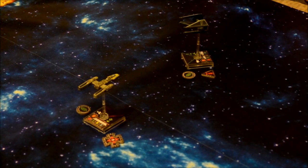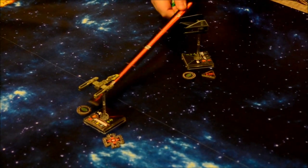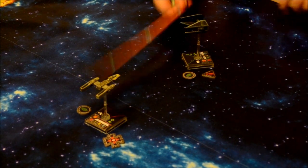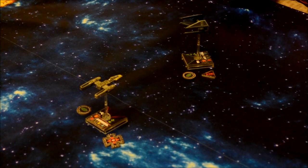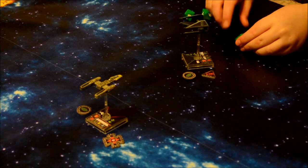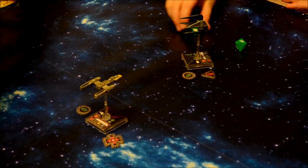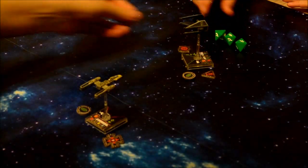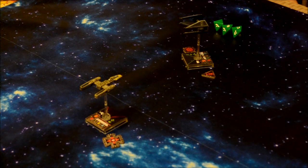My Y-Wing can attack — I've got two attack normally, but at range one or two I get three with the Ion Cannon. I'm at range two so I can use it. I roll three attack dice and get two hits. The defender converts focus to evade with a focus token, but my attack still succeeds. He gets one face-down damage card and one Ion Token. That concludes this round's combat phase.